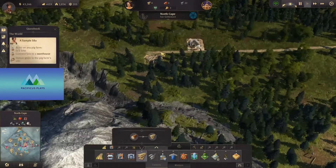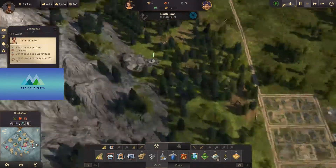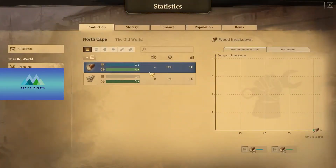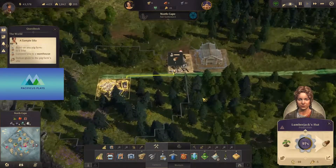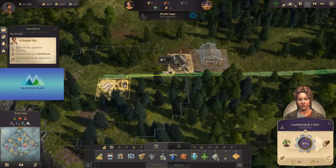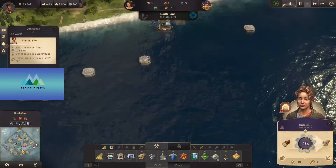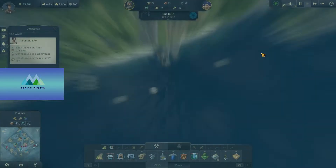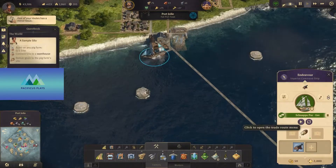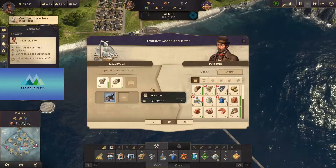We do have workers, so that's one thing. This will gradually fill up. The wood is going to be going here and there, but we don't actually have a warehouse, which is a problem. No warehouse in range, so we're going to have to send our ship with timber. Let's have this guy pause — we're going to have him bring some timber up north. Not 50, we don't need that much. Let's say 30.